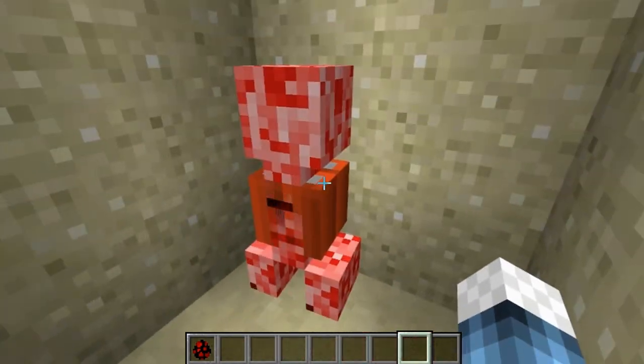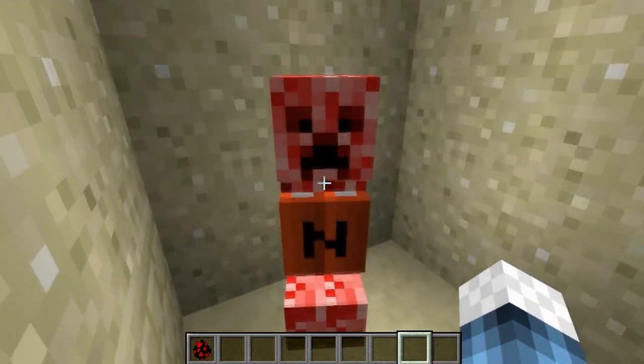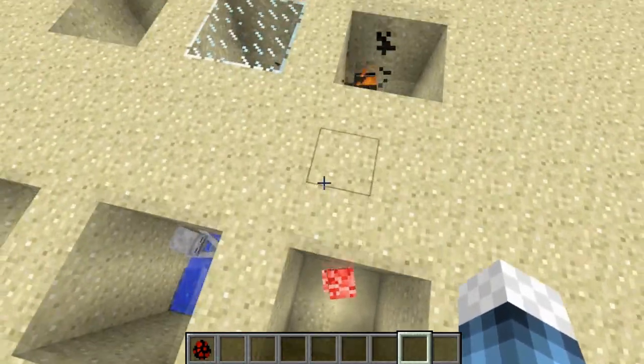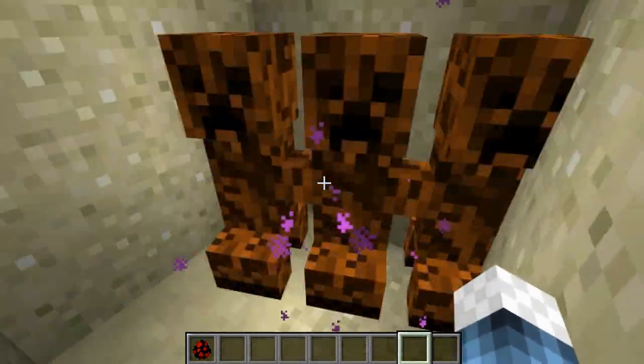This is a Super Creeper — it's got a TNT block attached to it and does pretty much three times the damage from my personal experience. If this one comes to your house, I'd suggest locking your doors.